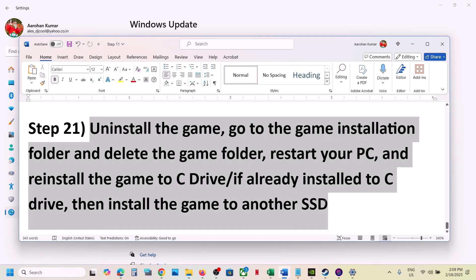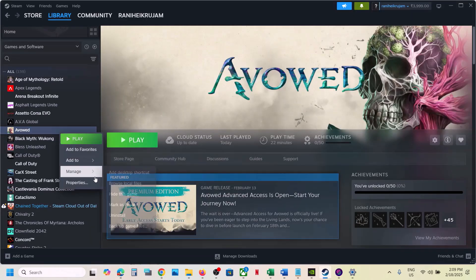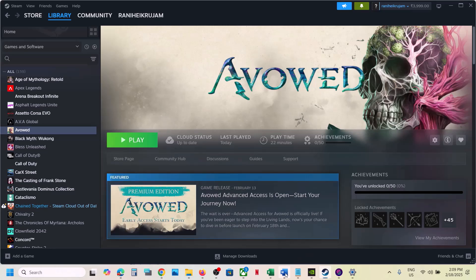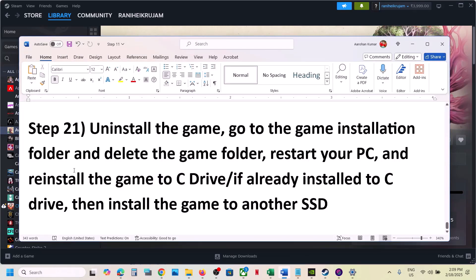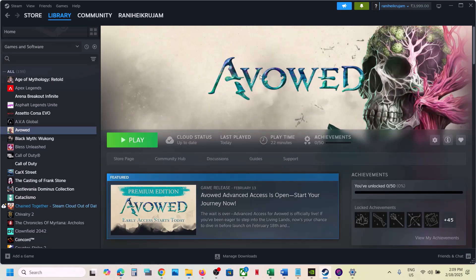The last step is to uninstall and reinstall the game to a different drive. If nothing is working, right-click on the game, select Manage, click Uninstall. After uninstalling, go to the game installation folder and delete the game folder. Then install the game to the C drive — if it was on D or E drive or an external drive, try C drive. If it's already on C drive, try another SSD. One of the steps shown in this video should help you run the game successfully on your Windows computer.